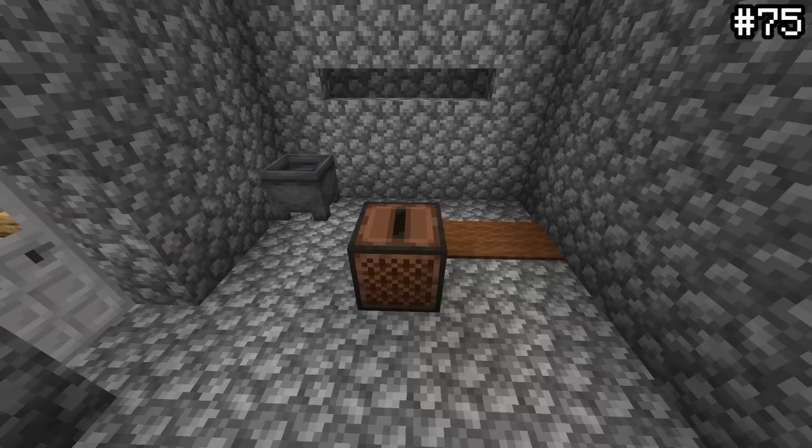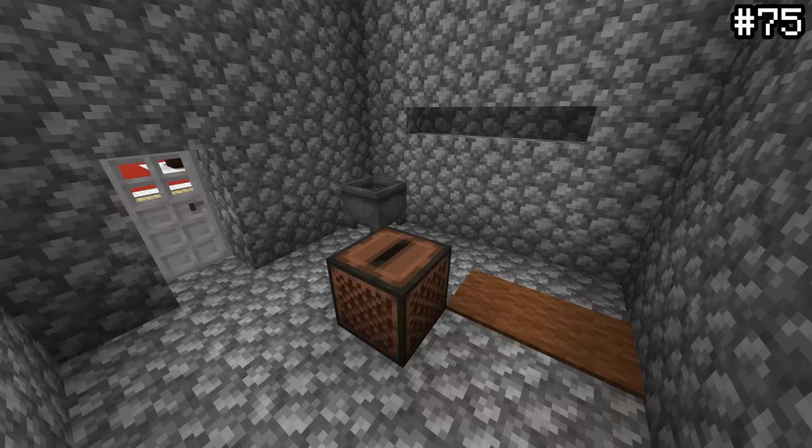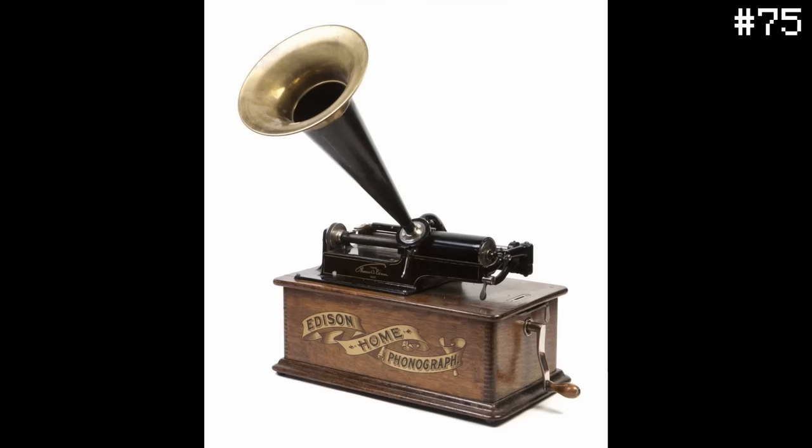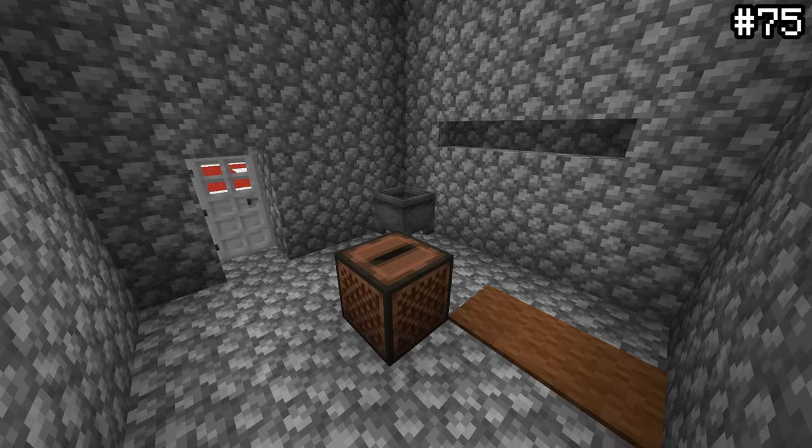One of the seemingly dumbest design choices in Minecraft is the fact that you need a diamond to craft jukeboxes. But the answer is more rooted in fact than you might suspect. The jukebox in Minecraft is actually based on the Edison phonograph, which famously uses diamond-tipped needles to better play its discs. So while annoying, this crafting recipe isn't completely absurd.